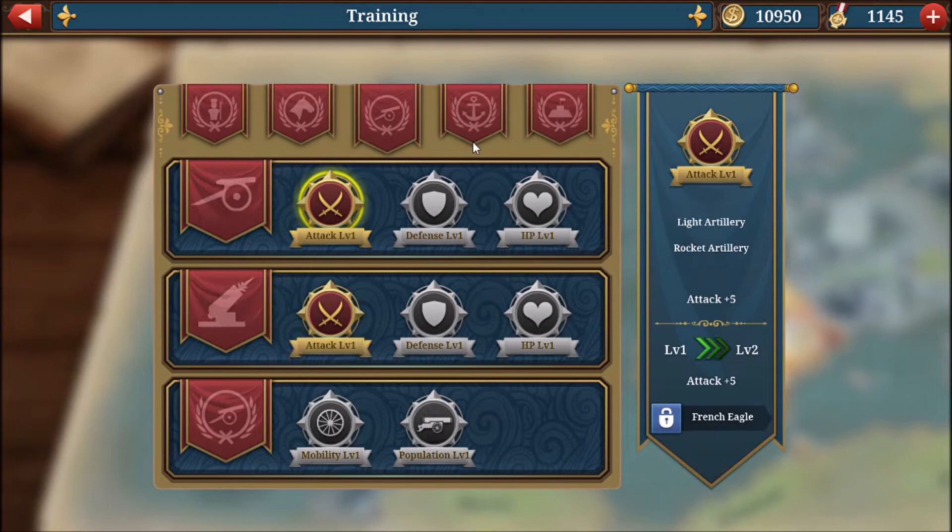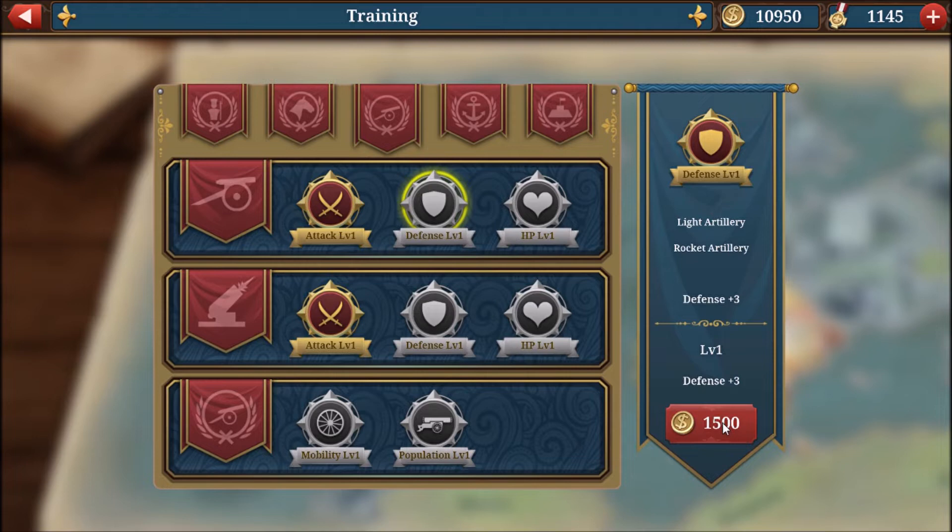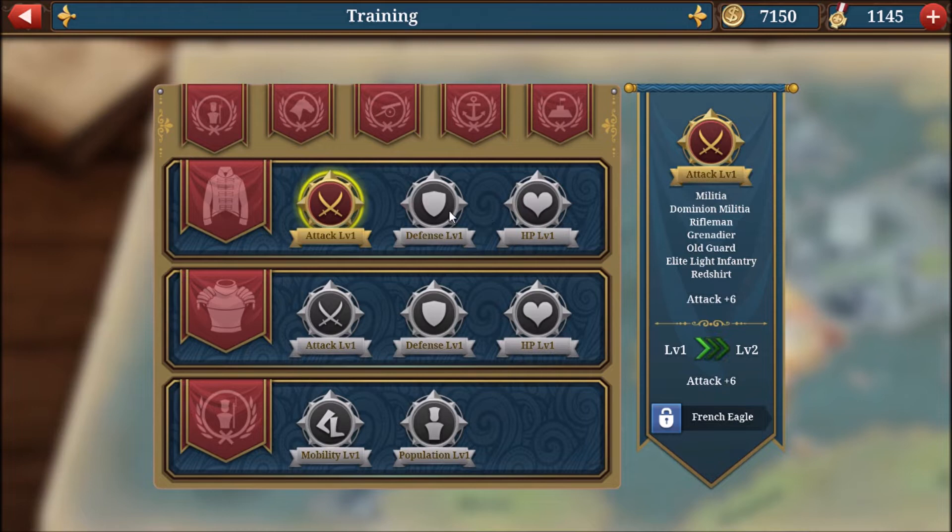We're going to come over to the artillery tab and get defense for light artillery and rocket artillery, HP for artillery — both light artillery and rocket artillery — and also heavy artillery and siege artillery upgrades.